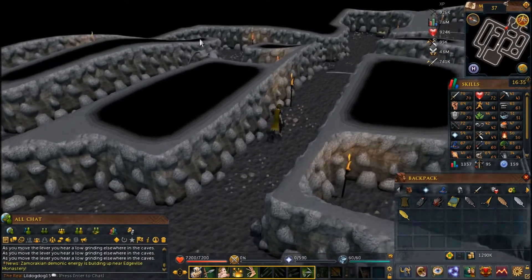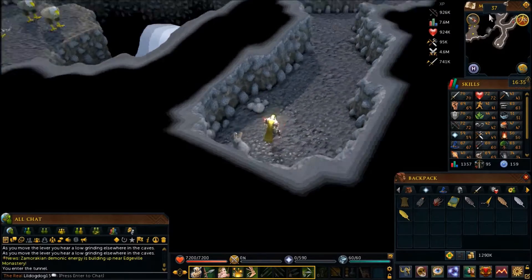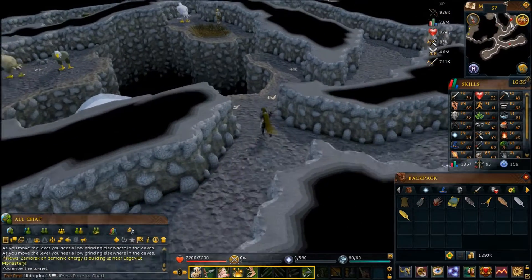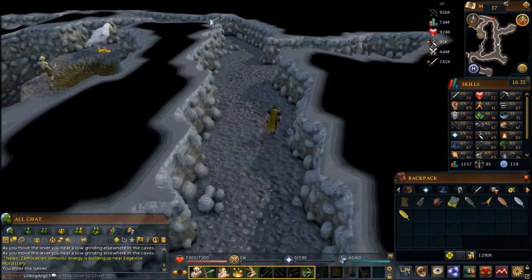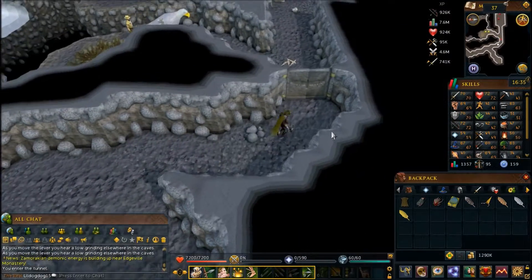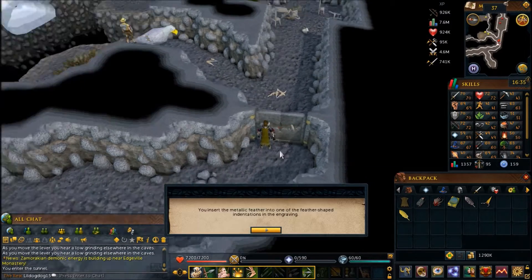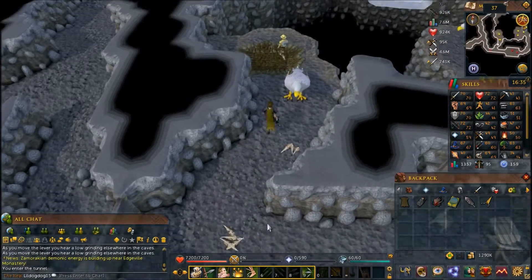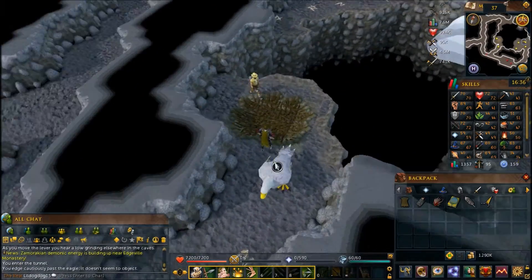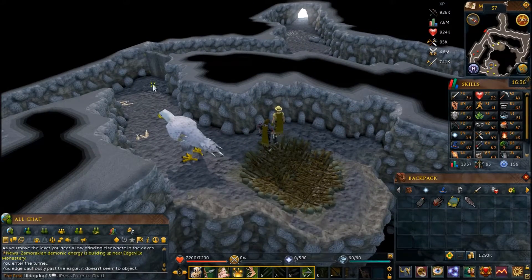Now head back out, and we're going to use each of these feathers on the door that's blocking your way to Nikolas. You have to use each feather on the door — it doesn't matter what order you put them in. To get by, just click on the eagle. As long as you have your costume on, it'll let you by; if not, you will get knocked back. Talk to Nikolas, you'll give him a costume, and he tells you to meet him outside.